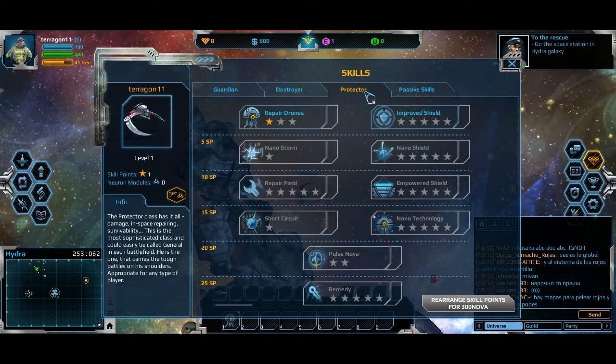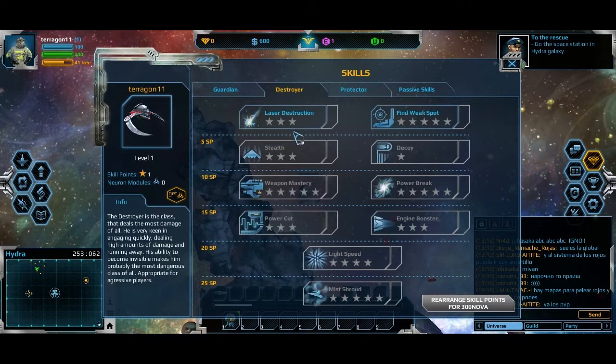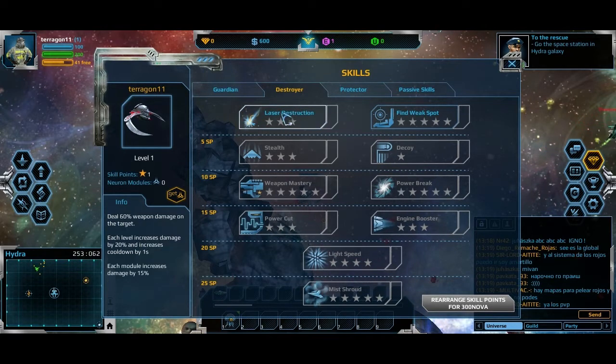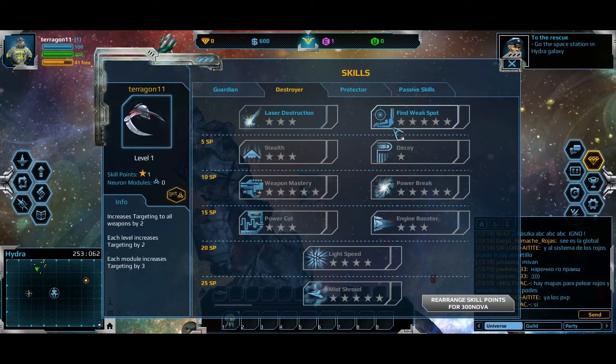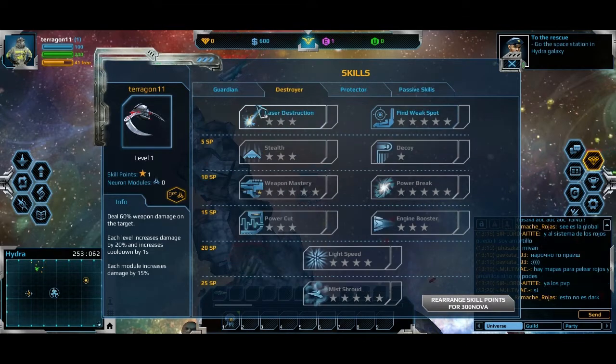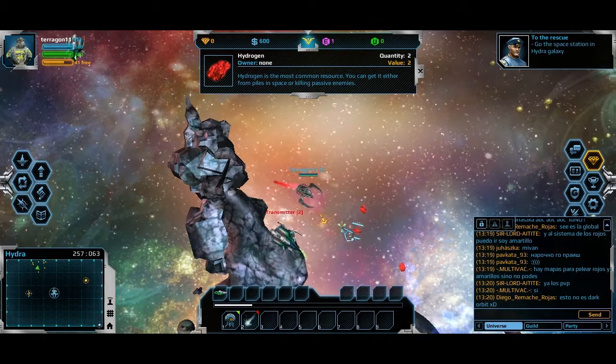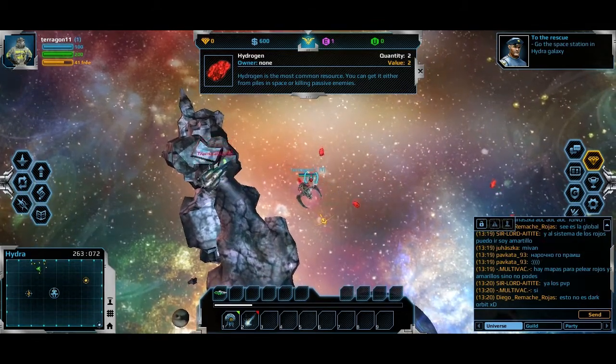I'm assuming this is like a healer because it has repair fields. Destroyer is DPS and guardian is a tank. I'm gonna go for laser destructions — DPS. I guess you can mix and match skills too because there doesn't seem to be an actual limit.